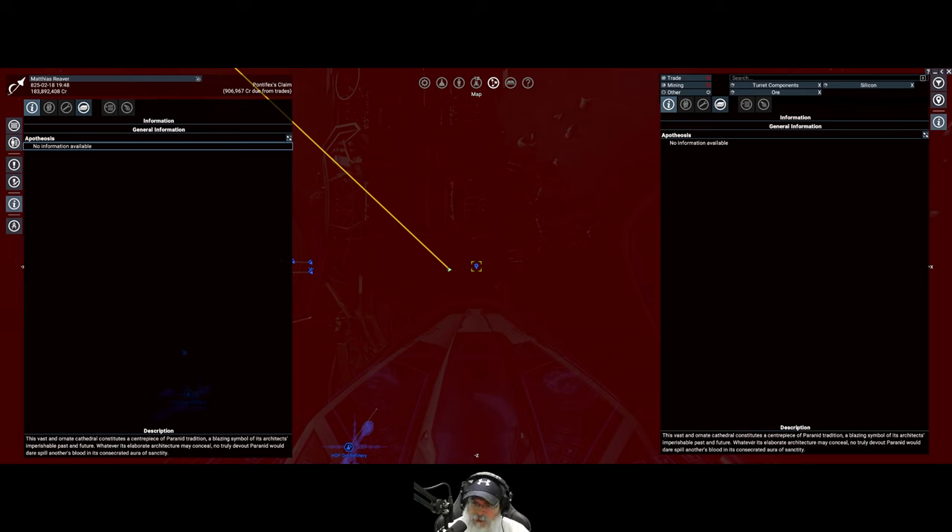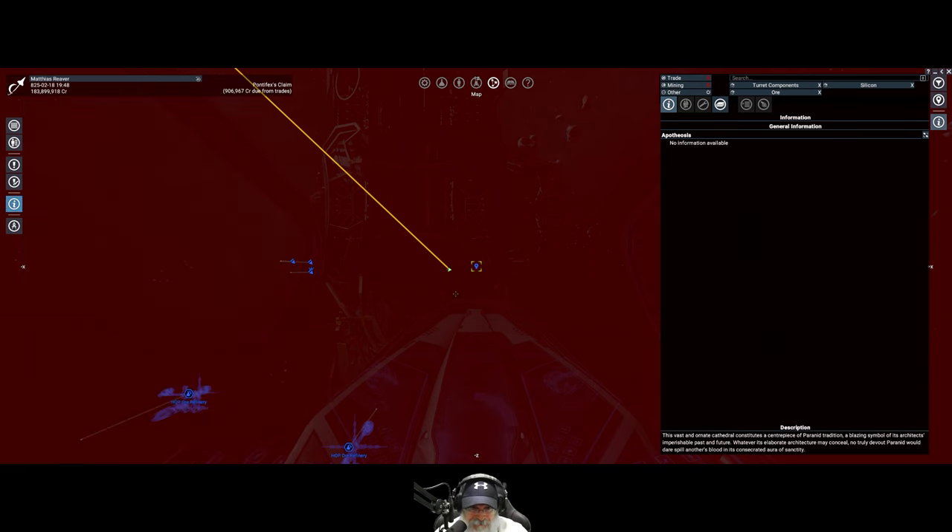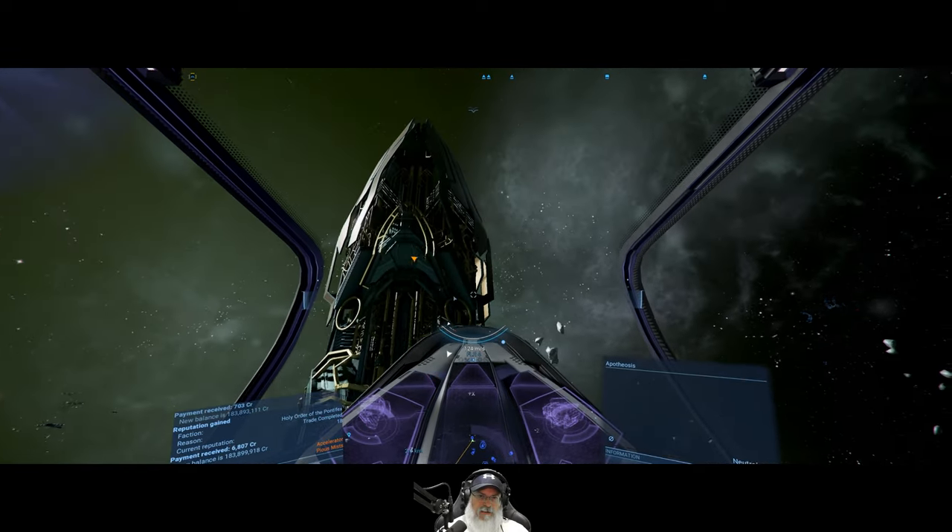This vast and ornate cathedral constitutes a centerpiece of Paranid tradition, a blazing symbol of its architect's imperishable past and future. Whatever its elaborate architecture may conceal, no truly devout Paranid would dare spill another's blood in its consecrated aura of sanctity. That's kind of cool.